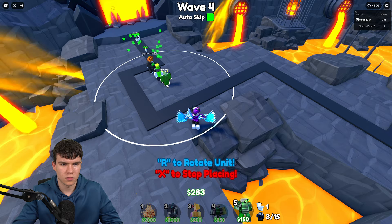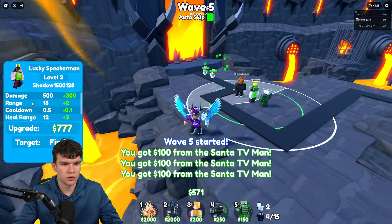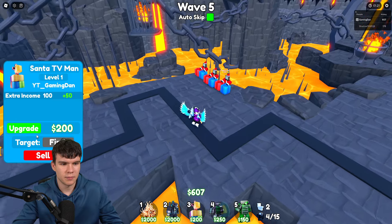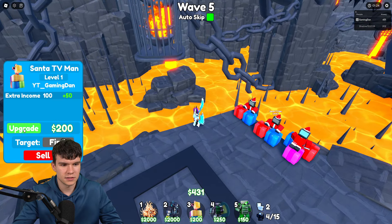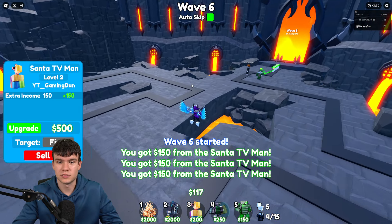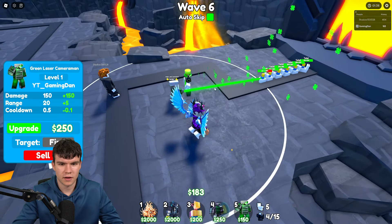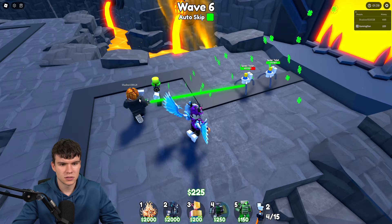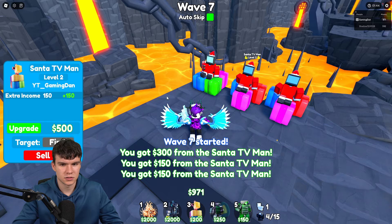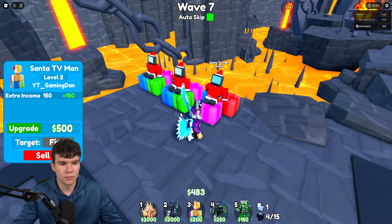I'm going to quickly drop down one of these right now. I don't know how much I trust the lucky speaker man — I don't know if this is actually a good unit or not. Maybe we didn't even need to place that down. What we'll do is just upgrade these Santa TV men and increase our income a little bit. 250 to upgrade that thing. We're getting rid of these things quite easily. Let's upgrade some more — it's 500 each on these. Let me know if you guys have got the hunt badge in this game.